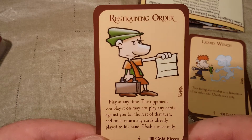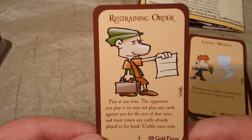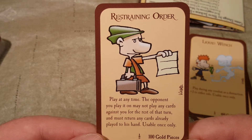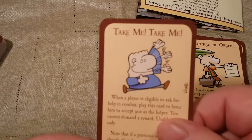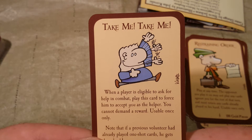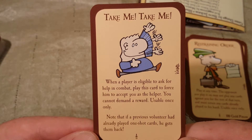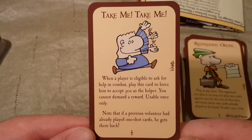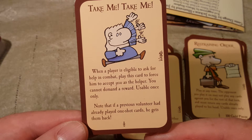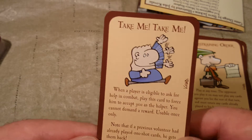Restraining Order — play in time: the opponent you play it on may not play any cards against you for the rest of that turn, and must return any cards already played to his hand, usable once only. Take Me — when a player is eligible to ask for help in combat, play this card to force him to accept you as a helper. You cannot demand a reward, usable once only. Note that if a previous volunteer had already played one-shot cards, he gets them back.